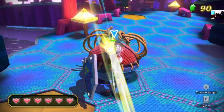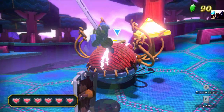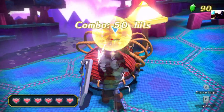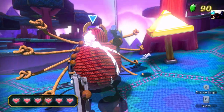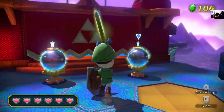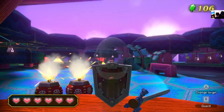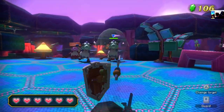There are two archer Moblins and a Skulltula. There's going to be a similar quest that has this format later on — I'm just foreshadowing it right now — and that one is going to be even worse. A bomb ambush! What the hell?